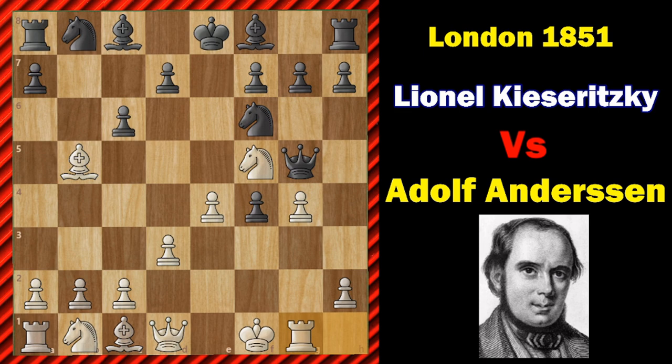Knight F6. Now Rook G1 — an immediate piece sacrifice. The idea is to gain a mass of time by driving the Black Queen around the board. So C takes B5. Now H4 hitting the Queen. Queen to G6. Now H5 again, Queen to G5. Black is forced to bite the bullet, returning the sacrificed piece with the Knight.